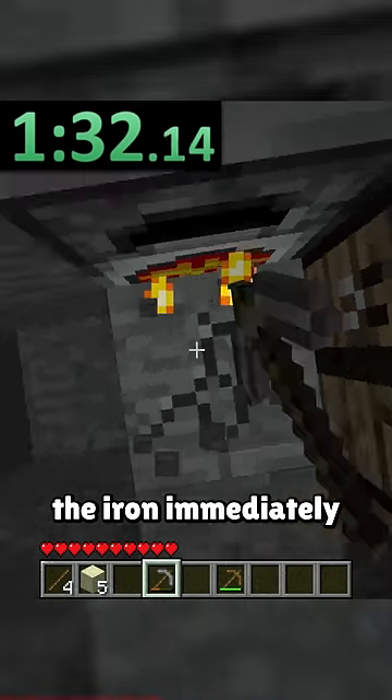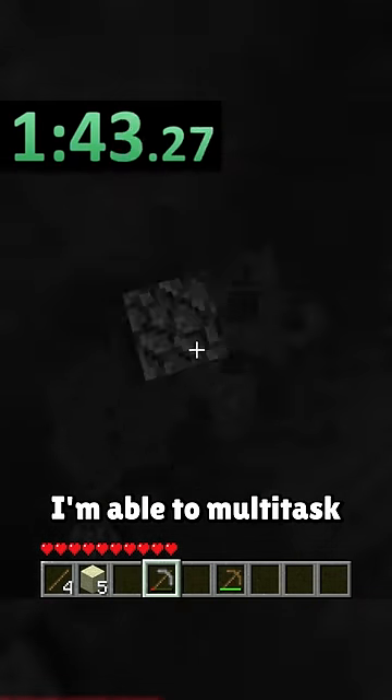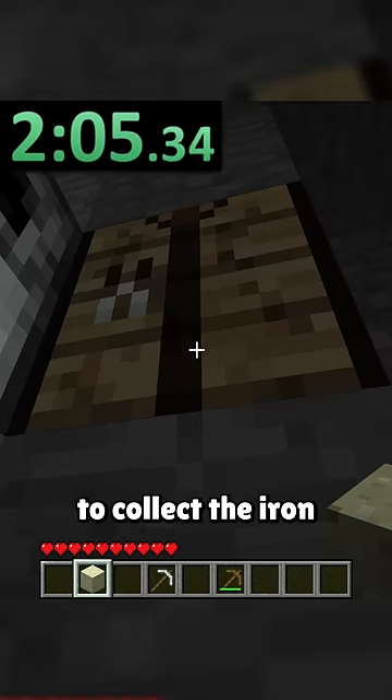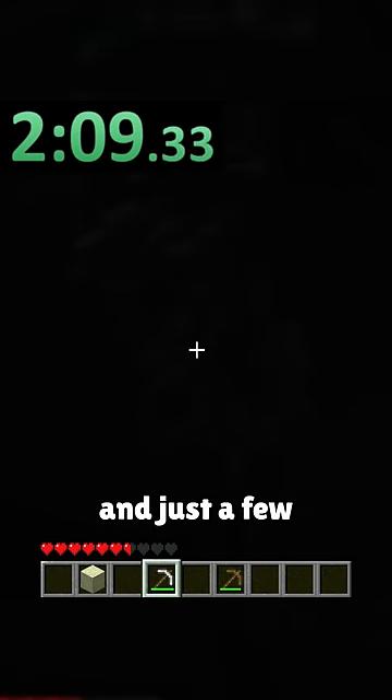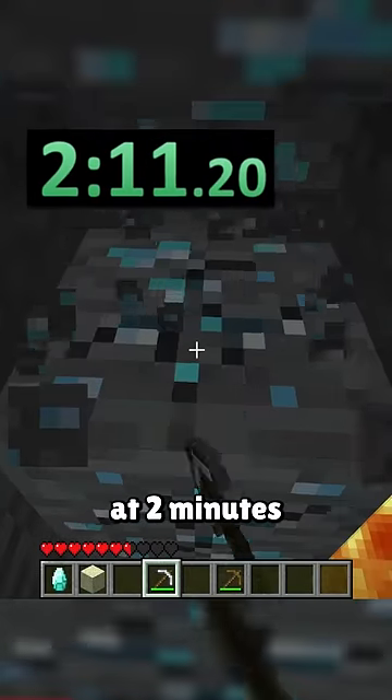By smelting the iron immediately and digging down in a 1x2, I'm able to multitask while it smelts. Not long after, I build up to collect the iron and just drop down the pit, saving several crucial seconds. And just a few blocks later, I reach and mine diamonds at 2 minutes and 11 seconds.